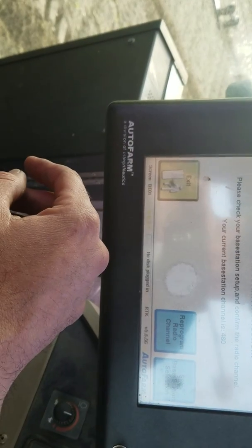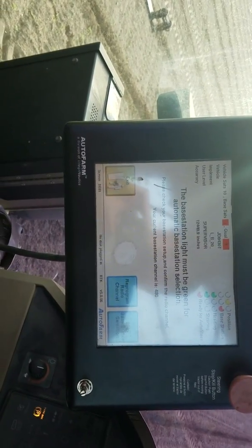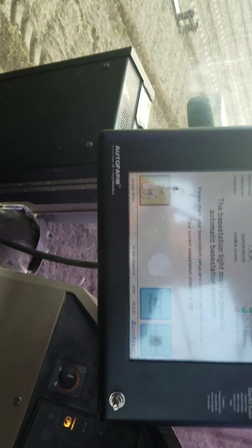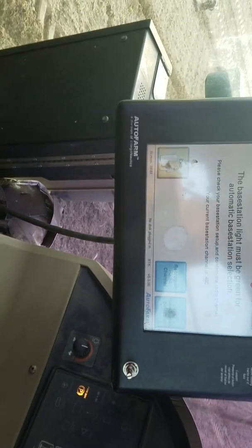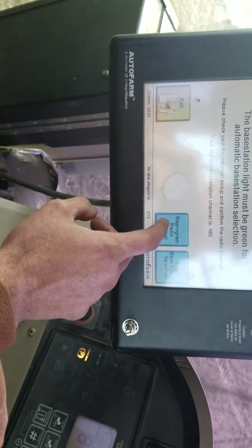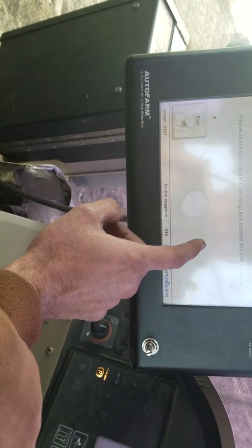Base station must be green. There are different base stations, different numbers, different channels — I don't know which one he has. His 480's not working; he might have a 645. I think I have a 645, I'm going to have to go look. Let's try it though — program 645, or 511, I think.